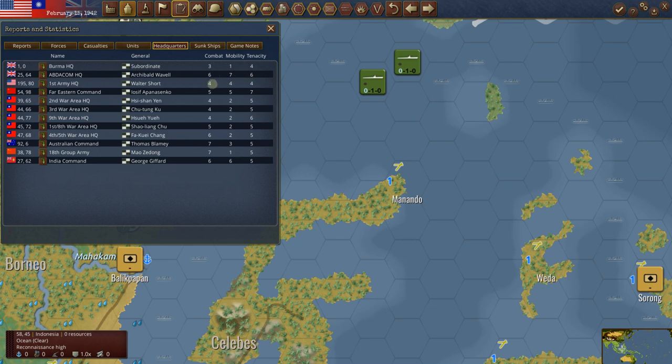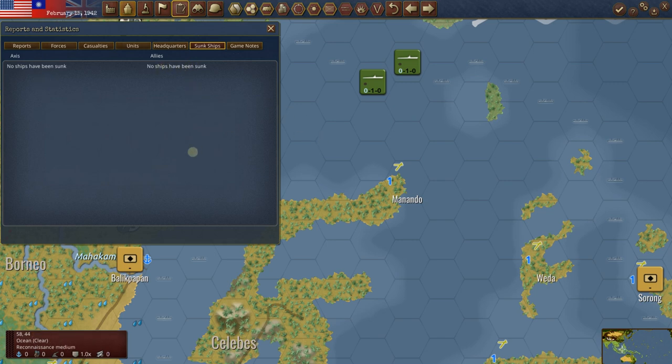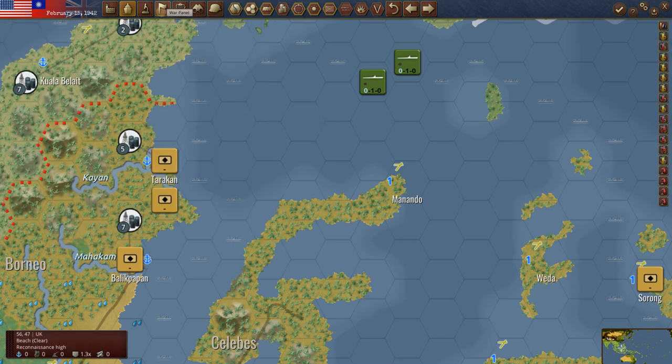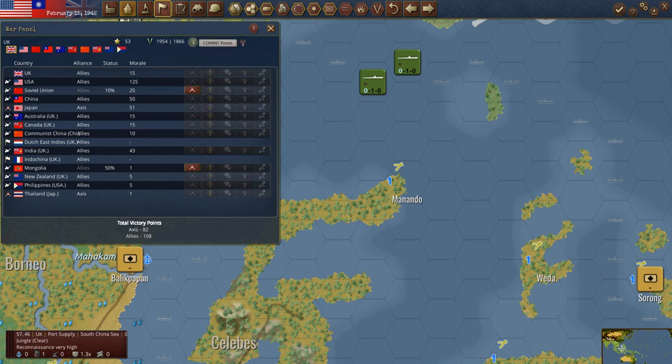Looking at the headquarters and generals: we really need Wavell — he's 6-7-6, that looks good. Walter Short, not so good. MacArthur is eventually going to be one of our commanders — I'm not a big MacArthur fan but he always gets good ratings. Looking at Chinese commanders — yeah, not great. The Australian commander Blamey is good. Mao Zedong has got low mobility but is pretty good at combat.